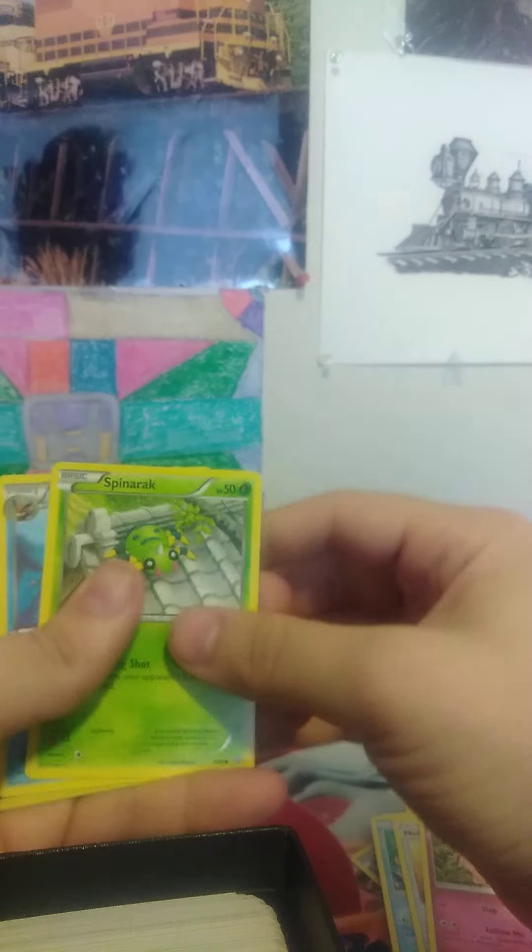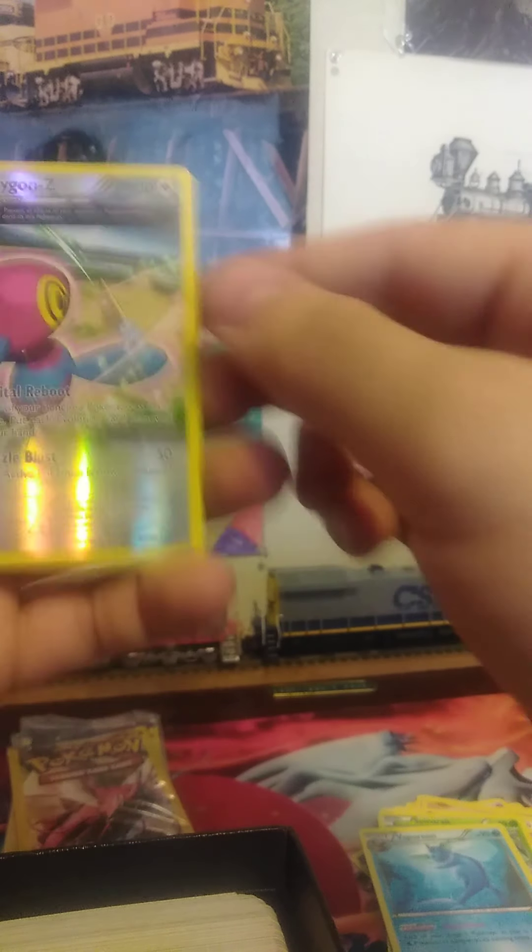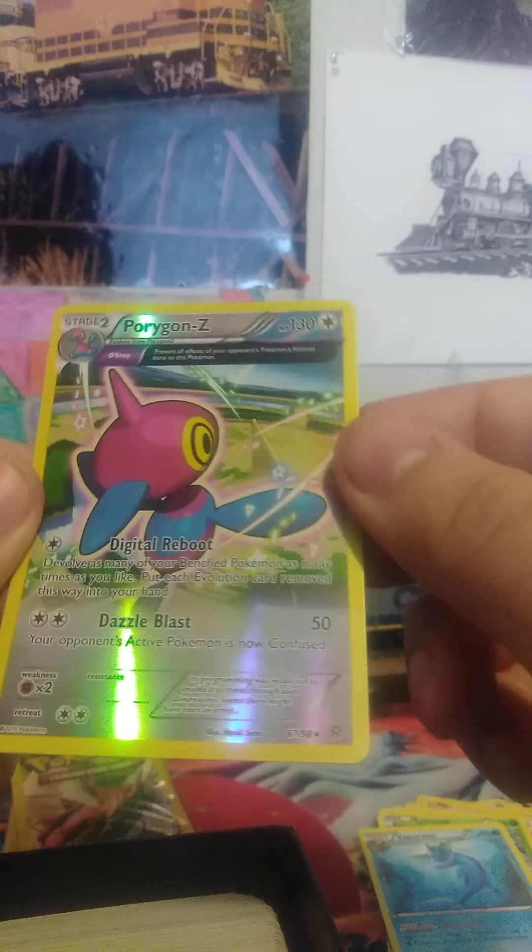Starting with Ancient Origins first. We got a Spinarak, a Vaporeon, and a Porygon Z - which is a Foil Rare. Get a Foil Rare out of that pack!